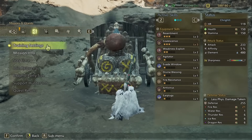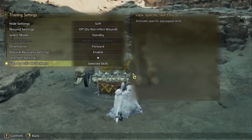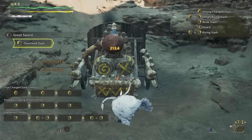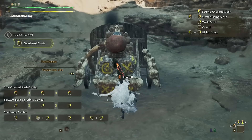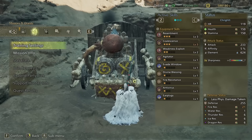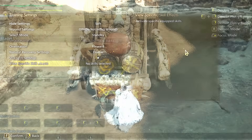Now onto coalescence, which is thankfully easy to activate in the training room. This buffs the greatsword's base elemental damage by 30%, resulting in 213.4 damage. Not a lot of increase, since our elemental damage takes up so little of our total damage dealt, which is to be expected because of the elemental coefficient.